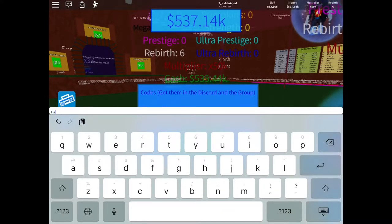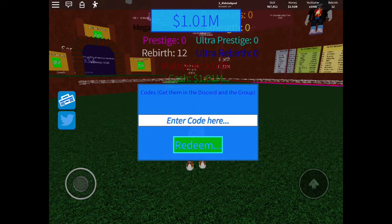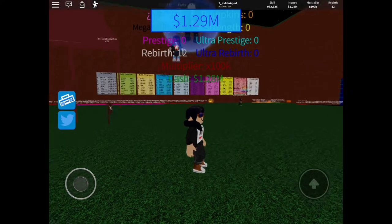The last code is H-A-L-L-O-W-E-E-N, Halloween. What do we get? What do we get? Another coin multiplier! This is weird. So those are the two working codes: Halloween and secret. Look at my cash — look at that!